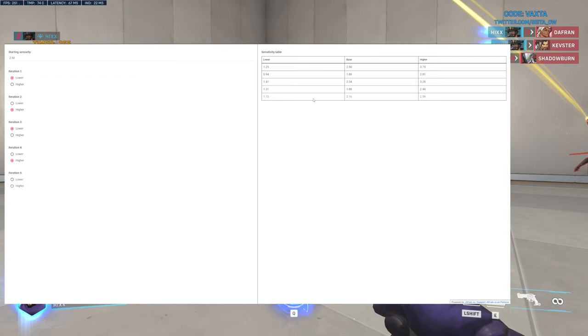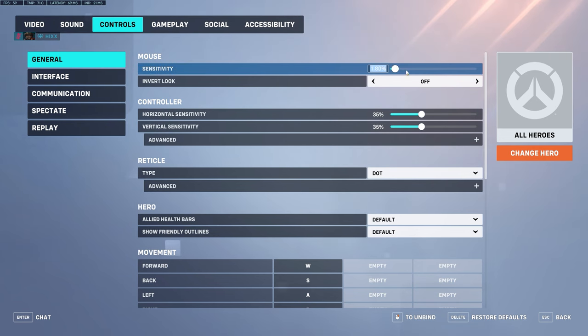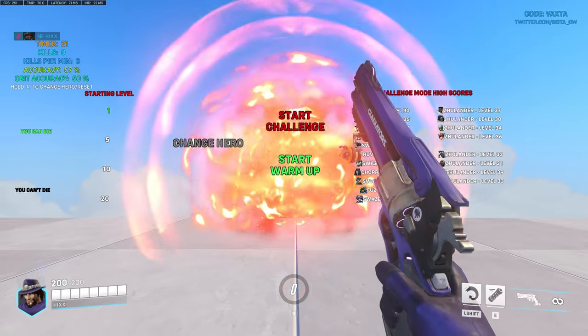Each time you give it an answer, the range between the two numbers will decrease. It does eventually give me a perfect sensitivity of 1.80, and then I head back into the workshop with the new sensitivity and give it a warm-up.